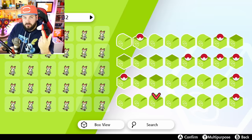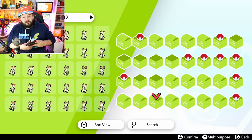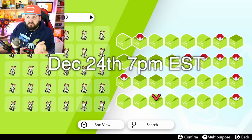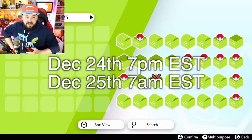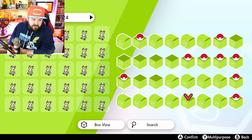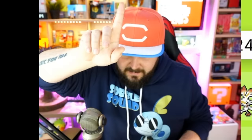Surprise trade kind of blows right now — you either get garbage early-route Pokemon or hacked Pokemon. So I propose that if you're shiny hunting or competitively breeding, on Christmas Eve at around 7–8 PM Eastern and Christmas Day at 7–8 AM Eastern, we start surprise trading all of these away. Kids are going to wake up, surprise trade, and get starter Pokemon — that's exactly what they want. Starting your game with all three starters at level one is a magical experience.